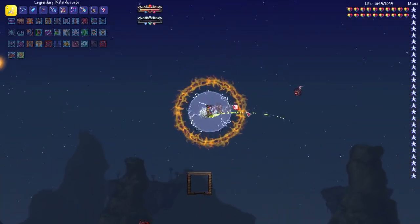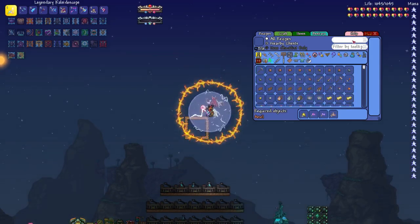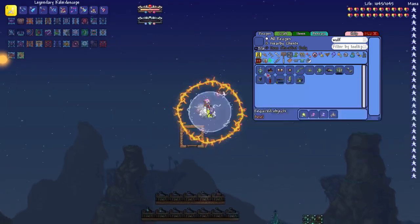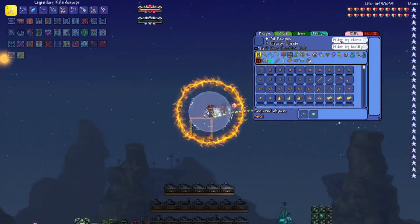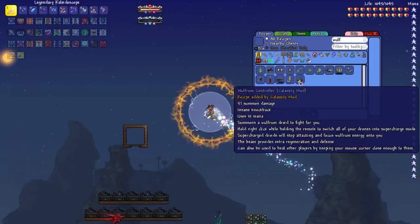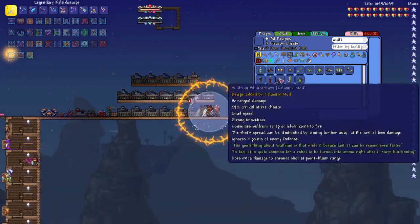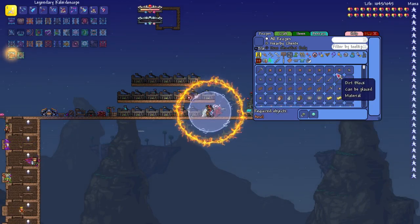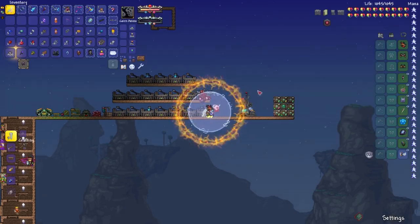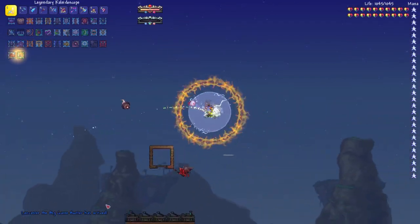You will start with using basically garbage. I started with the Wolfram Hat, the full Wolfram set. You gotta brave your way with the full Wolfram set and the Wolfram Controller — don't mind my damage numbers, I've got the best gear in the game — but you have to brave it with the Wolfram gear all the way to the jungle just to get the Snapthorn.